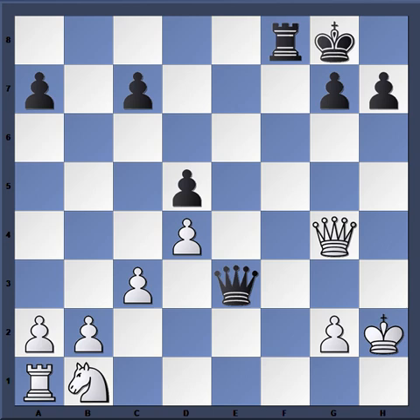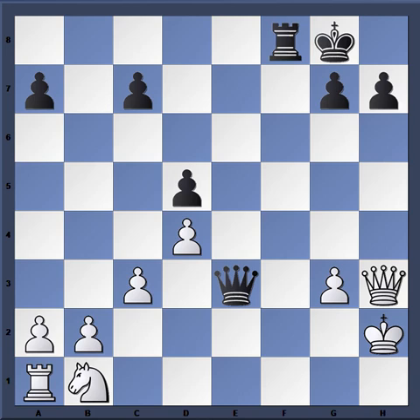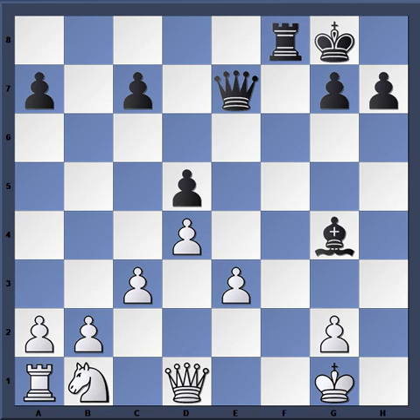You might want to analyze that yourself, especially after Rook FC1 — then Queen C1 is played, and on Queen H6, perhaps G3 here to clear out the back rank. I don't see a clear win for black here, although he could definitely draw. I can see why Nakamura avoided the continuation of Queen takes G4, although that might have actually let him off the hook.